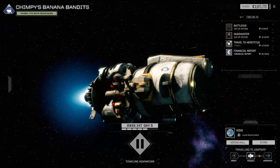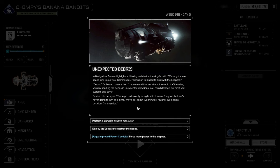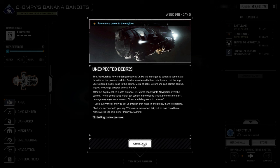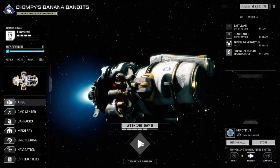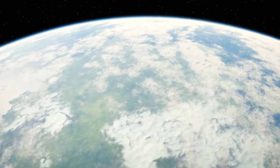Unexpected debris — navigation highlights a blinking red light in the Argo's path. We've got some space junk in our way Commander. Permission to blast it to dust off the Leopard? I recommend that we attempt to avoid it, force more power into the engines — we've got the improved power conduits, let's just be careful. After that we'll reach a safe distance. Some scrap metal got caught in the debris field, but the collision didn't damage any major components. That was a calculated risk, but no one could have maneuvered the ship better. Excellent. Everyone's healthy, all the mechs are ready, and we're in a one-skull system — talk about overkill.